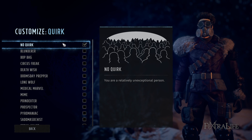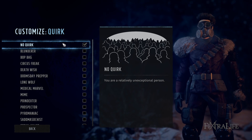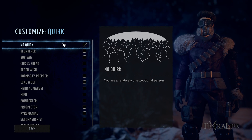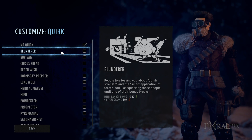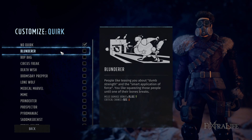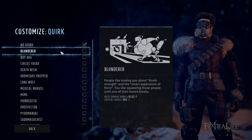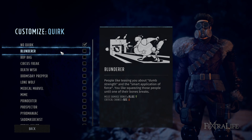Quirks are sort of one-time perks you can't select after character creation — usually they come with a pro and a con. Blunderer gives extra melee damage but reduces critical chance by 50%. I don't think that's a good tradeoff since most characters, even melee, can benefit from high critical chance. I wouldn't suggest taking this on anyone unless you're specifically trying to make a melee build that does zero critical damage.